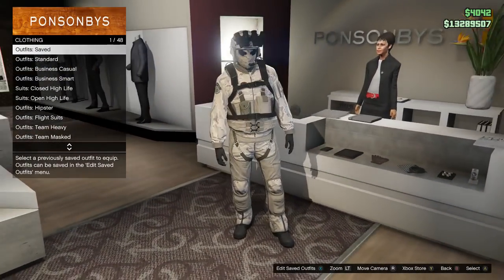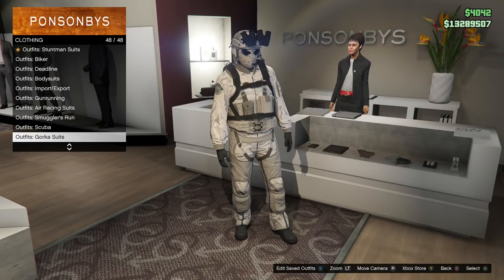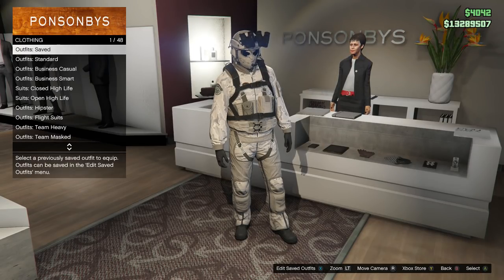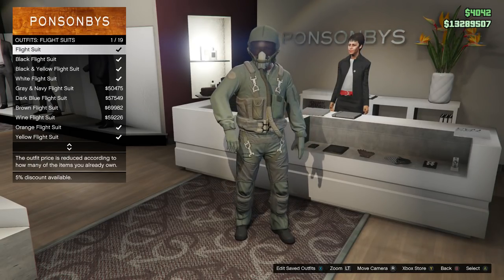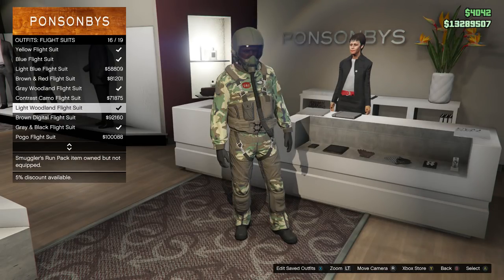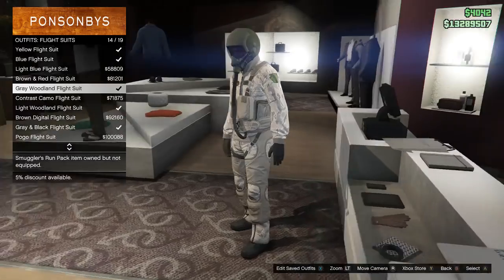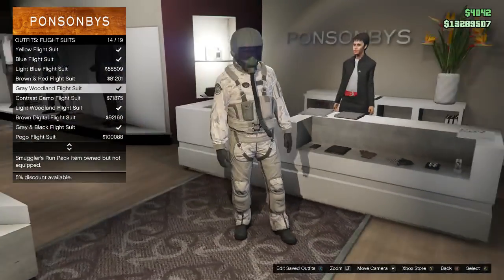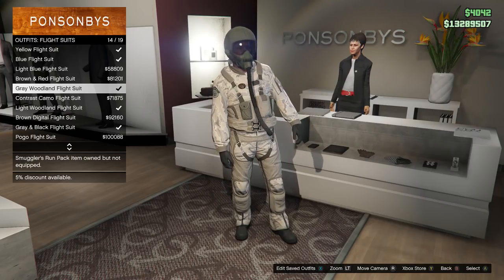First off, you're just gonna head into any clothing store. When you get to the clothing store, head over to where the lady is and equip the flight suit — the one that came with the Smugglers Run update. I'll find it here: the gray woodland flight suit. I really like this flight suit, it's super dope.